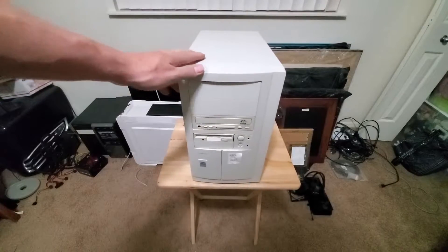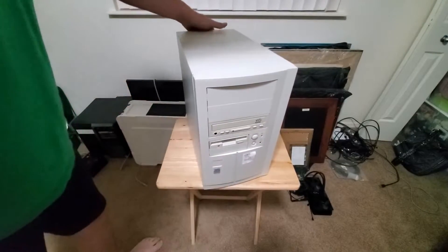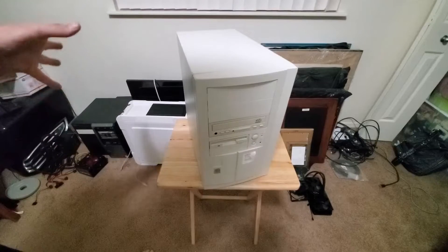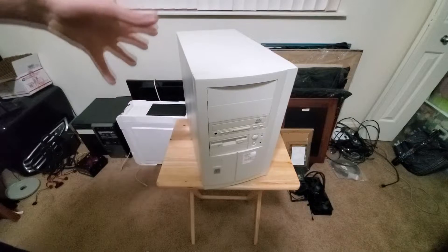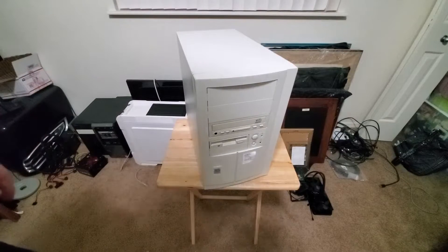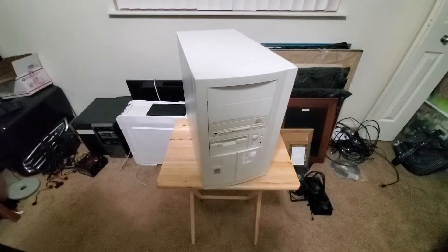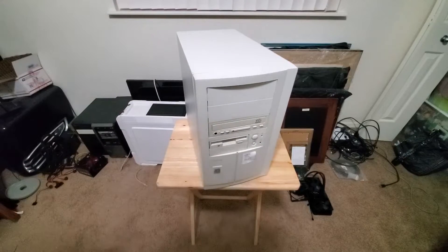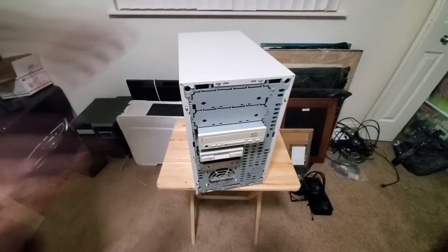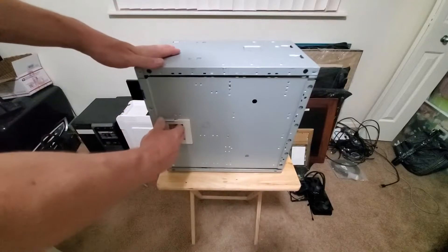We're going to shove it all into this rather handsome-looking beige box. A lot of cases from this era are not standard — nothing like the side panels and tool-less teardowns you'd see nowadays. But one really cool thing they had was that the motherboard tray came out, which was very convenient for putting in all the guts and taking them out again, because with the way they're built, everything gets in the way of everything and it's not very user-friendly.